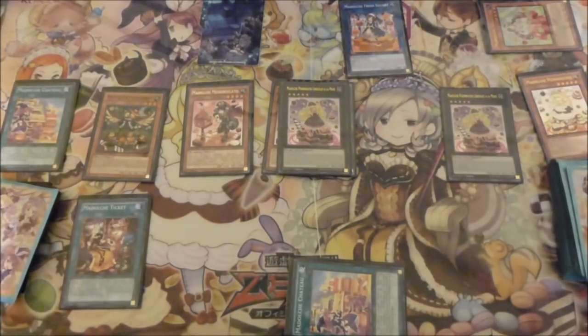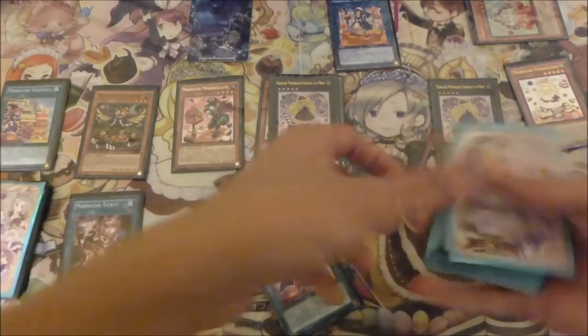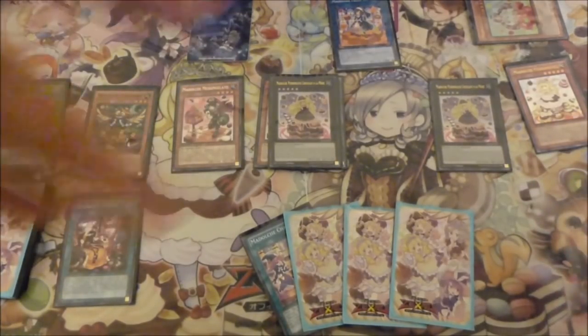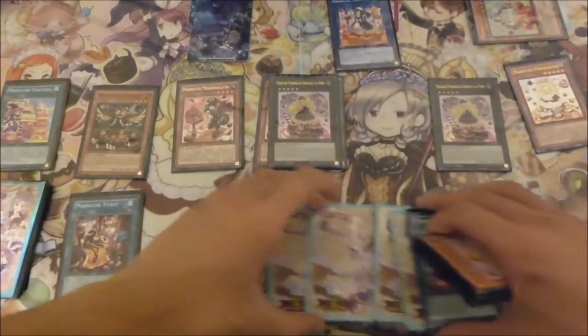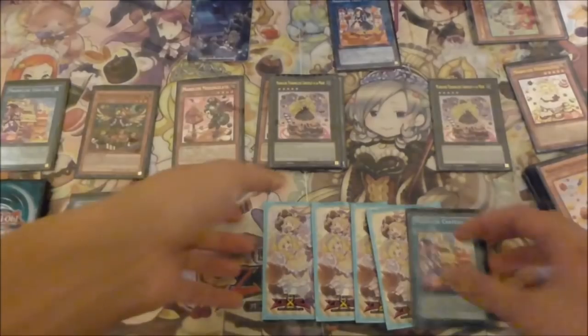Ticket will then allow you to choose a Madolche — because you control a Fairy, you special summon Messengelato who will then grab back your Chateau. And then to top it all off, you can rank up on top of Queen Tiamasu into Chocolat Mode. So that's the first 2-card combo — just Pudding Cessour and Angele. Assuming you go second and don't get hand trapped, you'll have four other cards in hand plus you grab back your Chateau, meaning you'll still have a hand of five at the end. The deck is just so much better played pure with the new card.